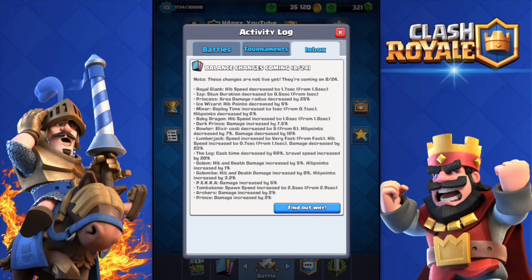The Archers got a damage increase by 2 percent and the Prince also got a damage increase by 2 percent. To sum up, many big changes in this balance update. The ones I'm most worried about are the Zap spell nerf, the Princess nerf, and the Miner nerf. I'm really happy they buffed the Dark Prince, the normal Prince, and the PEKKA — this is going to bring back the old PEKKA double Prince deck, which I still use and has been effective for me.